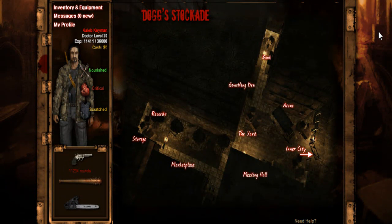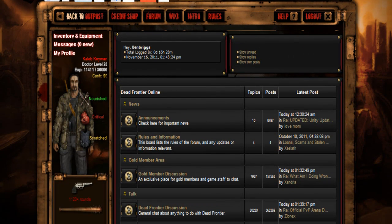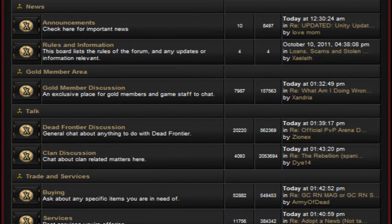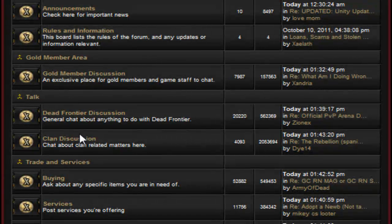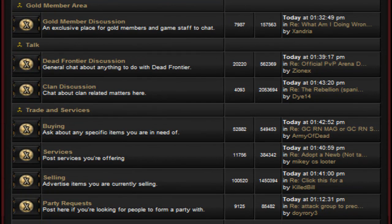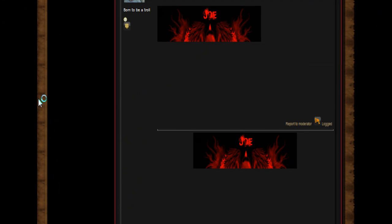Now let me show you all aspects of the meeting hall. You've got your news where announcements, rules, and information are. You've got your Gold member discussions, your general Dead Frontier discussion, your clan discussion - I'm currently in a clan called Grandma's Family, a very cool group. You've also got a buy section for trying to buy items at a discount which just won't go at the marketplace.